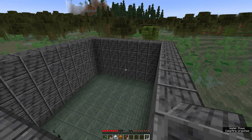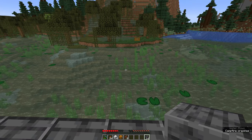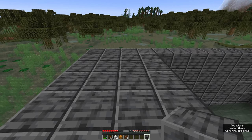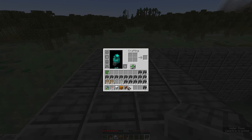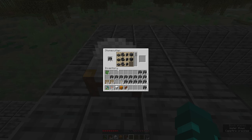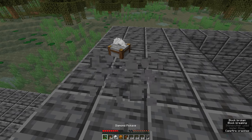The first thing we're going to do is bring our stone cutter down and turn about six stacks worth of blocks into slabs. It doesn't matter if we've made too much because we're going to be using slabs on the roof as well. This should be more than enough, so we're going to pick up the stone cutter once again.